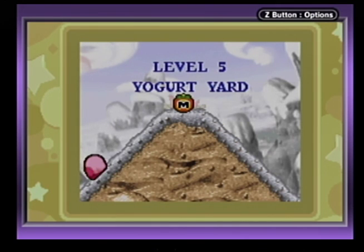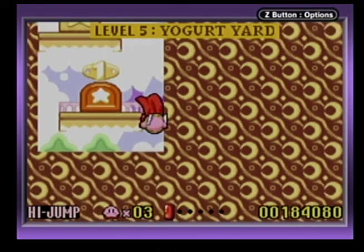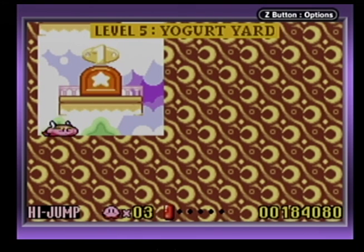Let's see if I got the next world right. No, I was wrong again — it's actually Yogurt Yard. Get that Maxim Tomato, Kirby? Aw no, it rolls down the hill. He fell down and broke his crown — my crown's broken. So anyways, in the next part we will actually be doing Yogurt Yard. Remember, check out the playlist for more Kirby videos!